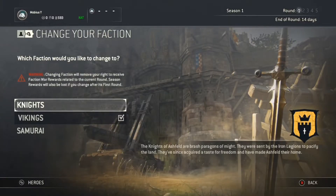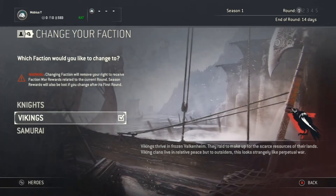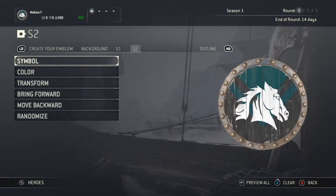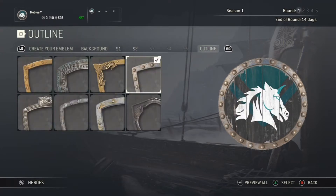When you start For Honor for the first time, you'll have to pick your online faction to fight for in the Online Faction War. Once you've done that you'll be prompted to customize your emblem, and upon completing it you'll be thrown right into practice mode.